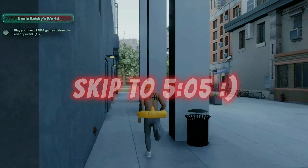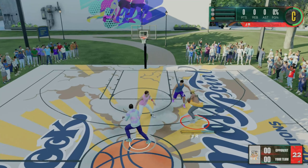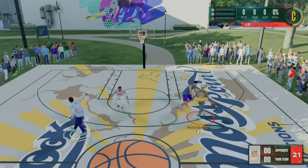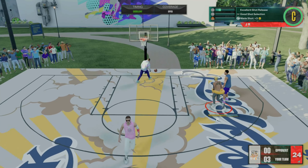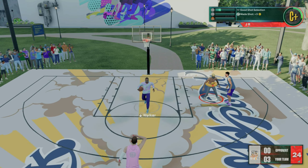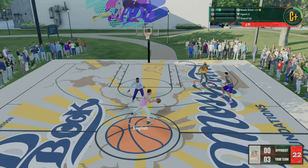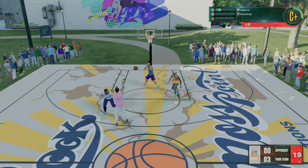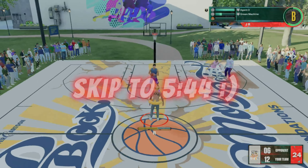Once you walk up to Devon Booker, go ahead and start this game up. In this game you want to get through it as fast as possible — shoot threes on offense and let the AI score on defense. The settings are basically on park mode, so all you want to do is step back and shoot. As long as you time your jump shot well, you'll be able to shoot consistently.